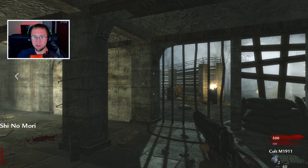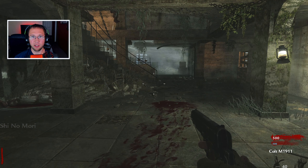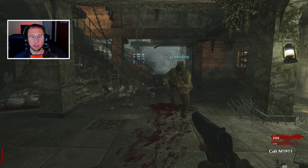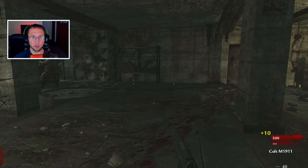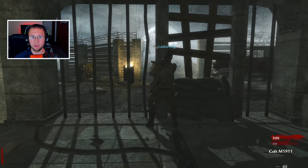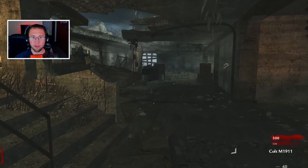What's up everybody, Sennin' Zombie here. Welcome to a World at War Custom Zombies episode. This one's called Shino Mori. It's kind of like a Nacht der Untoten recreation. It has Easter eggs and perks and stuff like that in an outside area for us to explore, and it was released on April 15th, 2020, so it's a fairly recent map. Let's check it out.